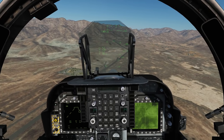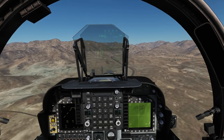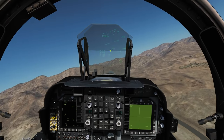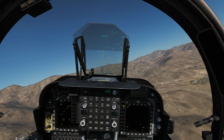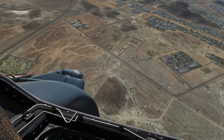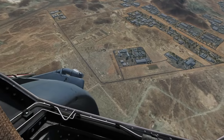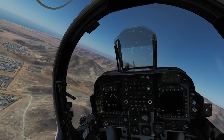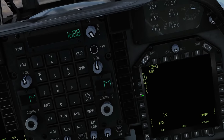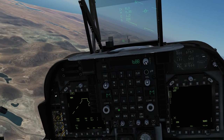Next we're going to show using the laser spot track. I'm going to press the AG target undesignate button to unlock the DMT — it's now slewed back to the path marker again. Then we'll press center select down again and we're now on our LST screen. I'm going to set up a buddy laser. We're in multiplayer now and we've got Stahl to come and lase for us. He confirms he's lasing on code 1688. I'm already on 1688 but I'll show how to change it — untick code, retick code, type in 1688, and enter.